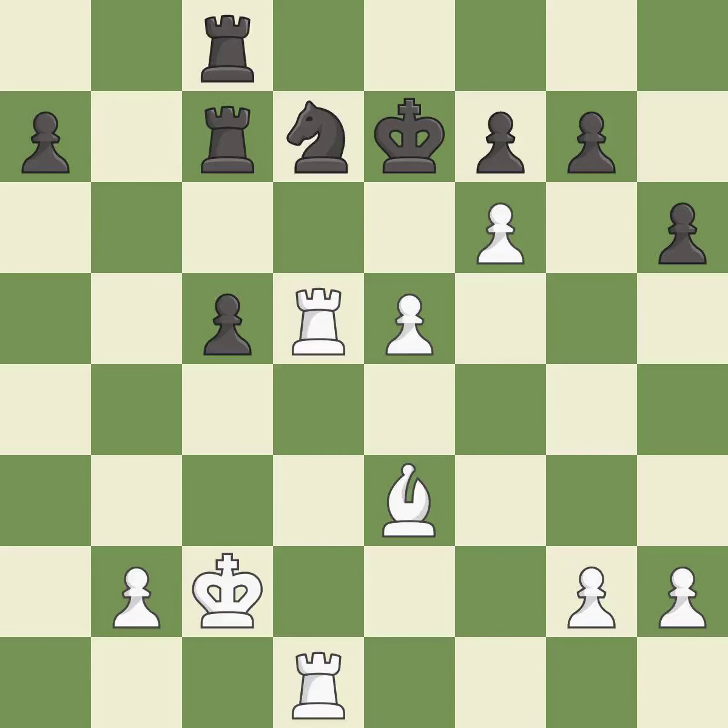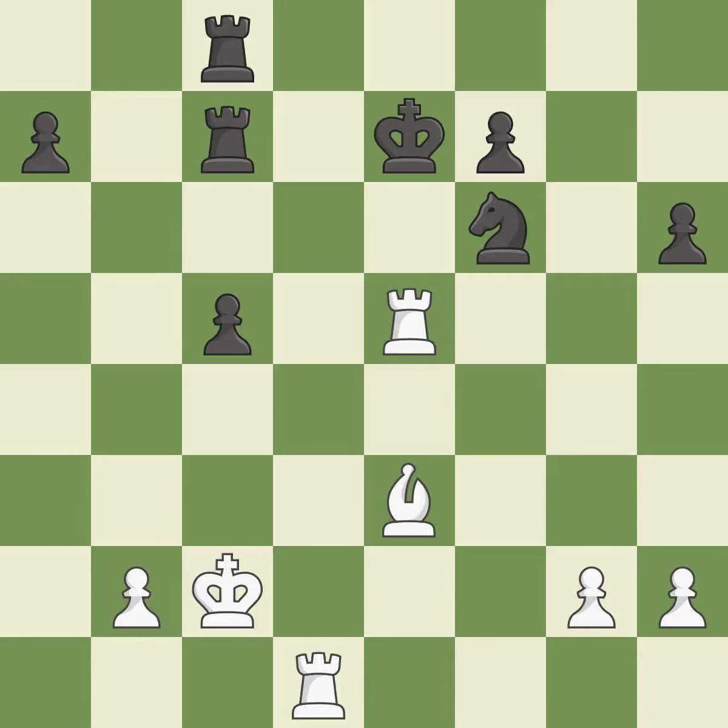This creates a threat to win a pawn; it is best. This is an equal trade; it is best. After all captures, this is an equal trade; it is best. Recaptures — it is best. The rook is now on an open file, which helps control squares across the board; it is best.